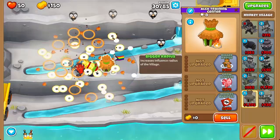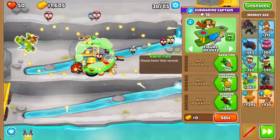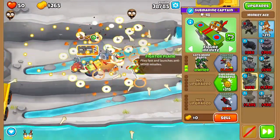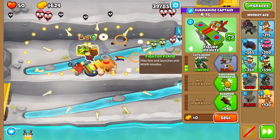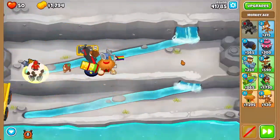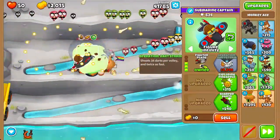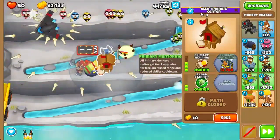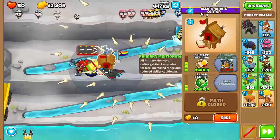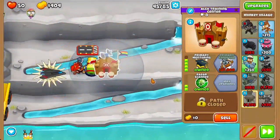Next we're going to place the village and get a 2-2-0 village. We still need some anti-BAP defense so we're going to get a 4-0-0 ace — actually we can only afford a 3-0-0 ace, but that should be fine. Don't forget to use the soldier's ability so we can pop the bloon in time. Now we can afford the 4-0-0 ace. We're going to get primary expertise as early as we can.